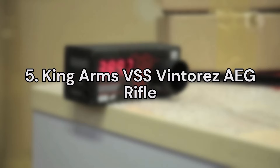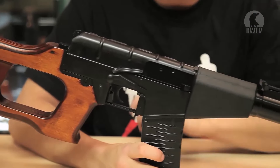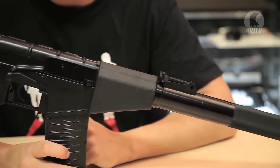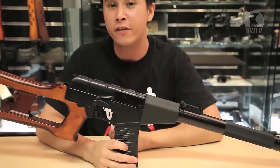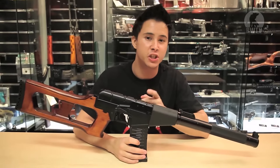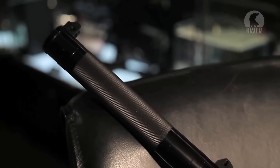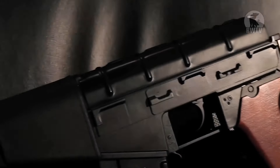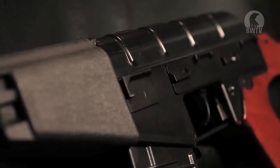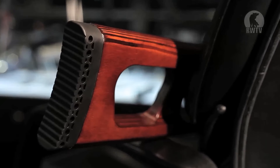Number 5. The King Arms VSS Vintorez AEG Rifle. Featuring a full metal construction with real wood furniture, the King Arms VSS Vintorez airsoft AEG sniper rifle features a realistic and functional fire mode selector, steel safety lever and functional front and rear disassembly buttons. Based off the very unique integrally suppressed Soviet DMR, the King Arms VSS is one of the very few airsoft replicas of the VSS and the perfect gun for the quieter players amongst us.